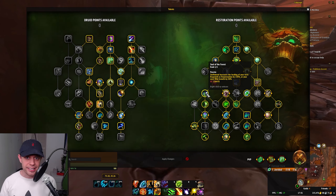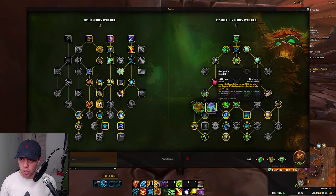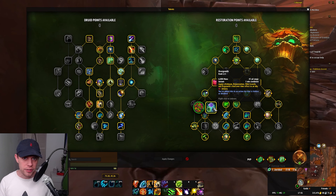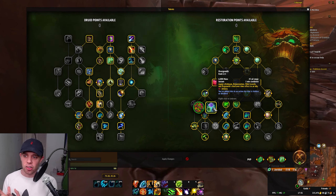Another one here is Soul of the Forest. Basically, when you use your Swift Mend spell — which I'll be going over shortly — your next spell, whether that's Wild Growth or Regrowth, will be massively increased on the healing it does. We can use this to get out a massive single-target Regrowth to our allies in the arena, and this is going to give us a large advantage.